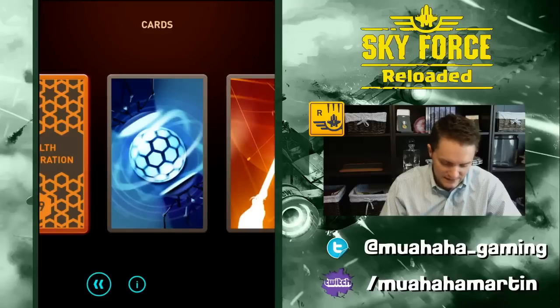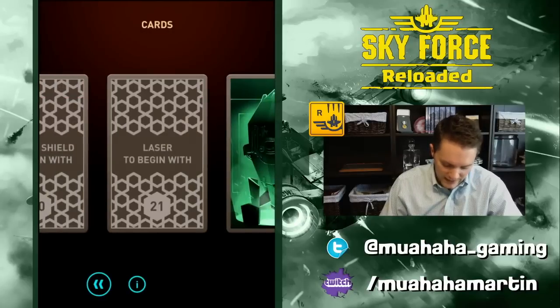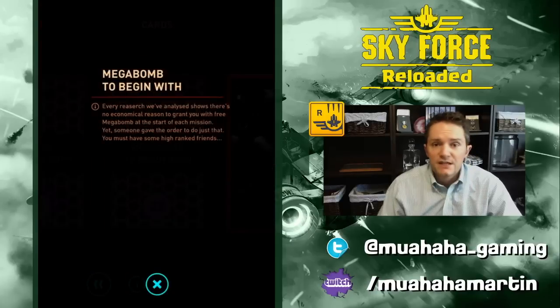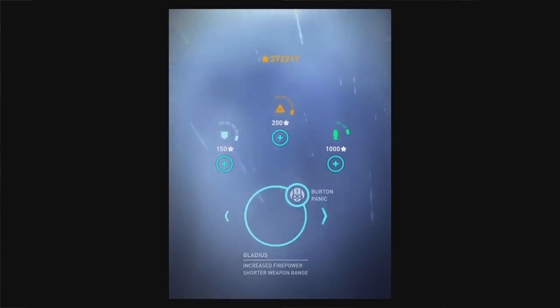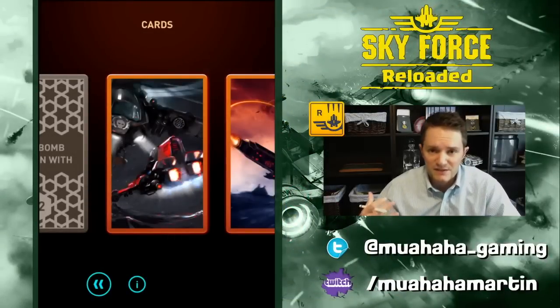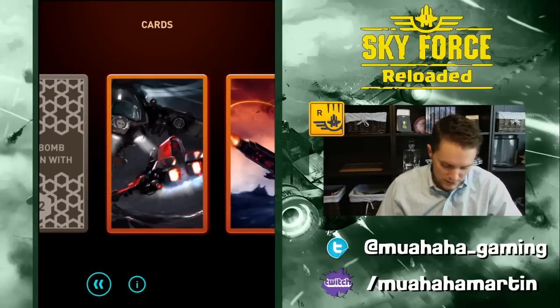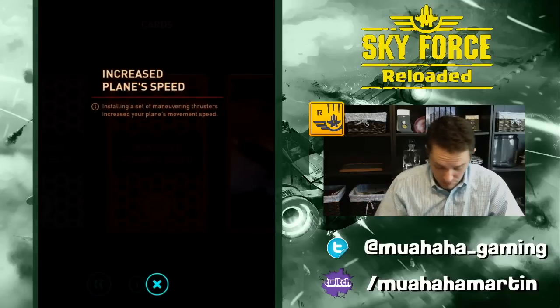There are three 'to begin with' cards: Energy Shield to Begin With, Laser to Begin With, and Mega Bomb to Begin With. Each puts one of those items in your inventory when you start the match — very useful because you don't really want to spend stars on expendable items if you don't have to. Finally, Increased Plane Speed — self-explanatory, makes your aircraft faster.